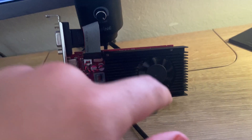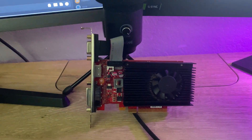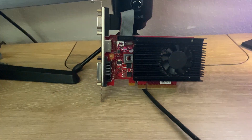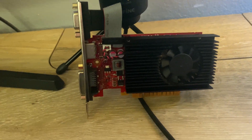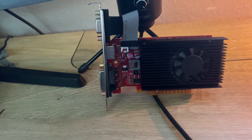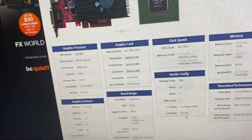This card, even though being a GT 730, is even worse than you may think — it only has GDDR3 memory, which is a limiter. The GPU clock itself is still the base 902 MHz, but the memory clock is basically cut in half. It runs at 900 MHz on this card, and the memory clock is 1800 MHz.